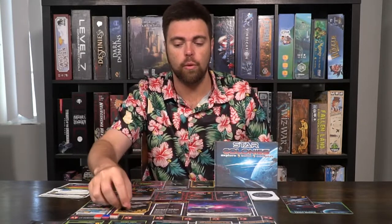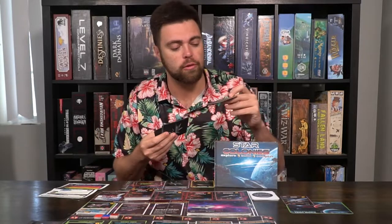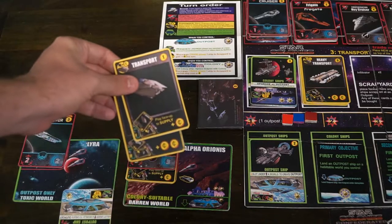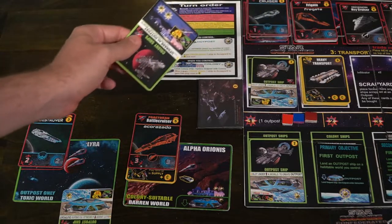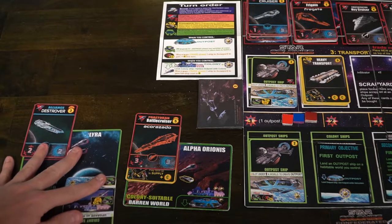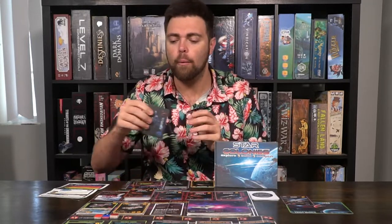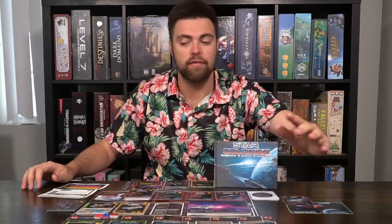Heavy transports you can also pay for, which will give you money as currency — this is a two instead of a one. And if you get the more powerful advanced transports, these will give you three, so it's a way of being able to spend more currency later on if you buy it now. Outposts cost two and are a way for you to gain victory points, and you can only place them on worlds that allow you to. You'll also have the ability to purchase colony ships — after you place an outpost, if your planet will let you, you can place a colony ship, which will give you two victory points as well. There's also an additional option of star bases, which you can purchase, build, flip over, and they'll give you special abilities. Whenever you accomplish an objective, you'll score those cards for a bonus as well, and your goal is to reach seven victory points or higher.